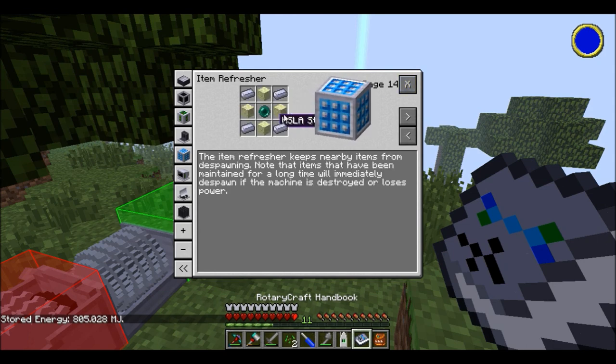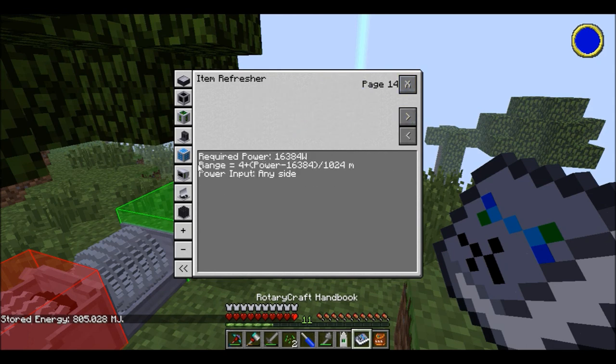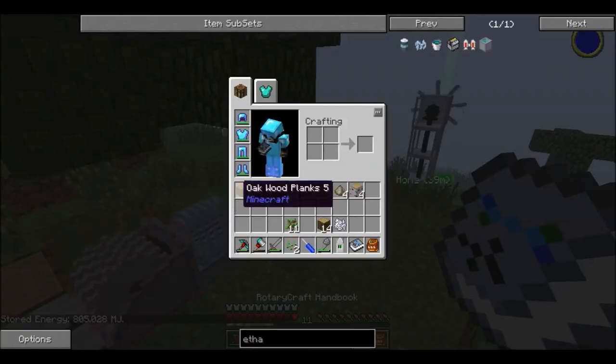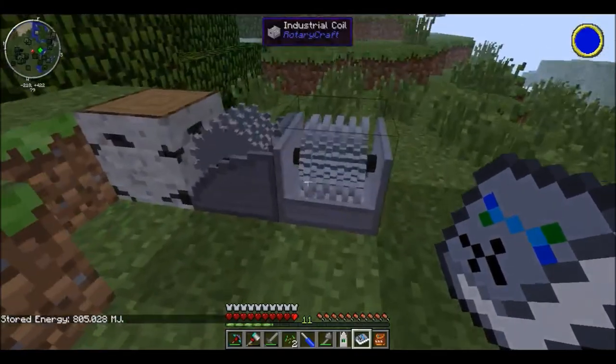Or you could also use the item refresher — same amount of power and it'll keep all the items from despawning. So you could just go back and take the items like that. That's number one what I wanted to cover: getting wood.